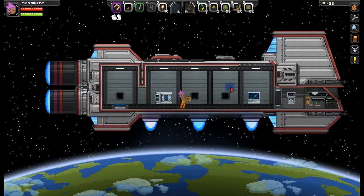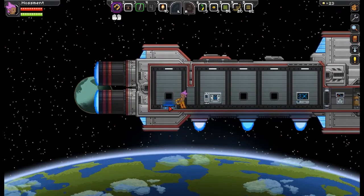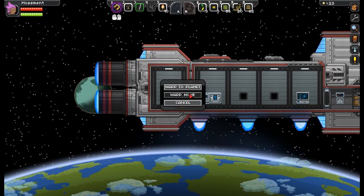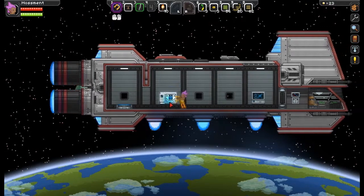There are multiple machines in the ship that you will want to be aware of. First of all, the teleporter, which you activate by pressing E, as per everything else. You can warp to your planet, or you can warp to your home, which is a planet you've set as your home.